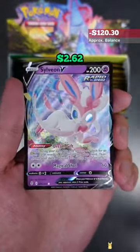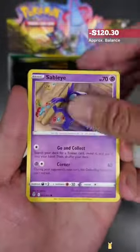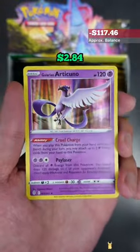We pull this beautiful Pikachu reverse and a Sylveon V. Pikachu has to be my favorite reverse from this set. And for those who don't know, white code cards means a guaranteed holo rare. Next up: Drowsy reverse and a glaring Articuno.